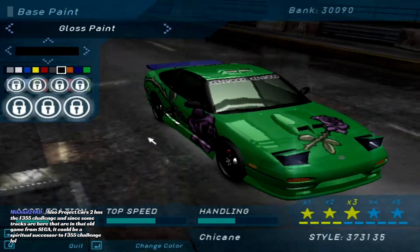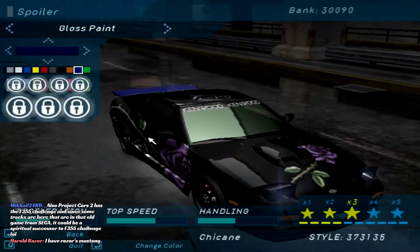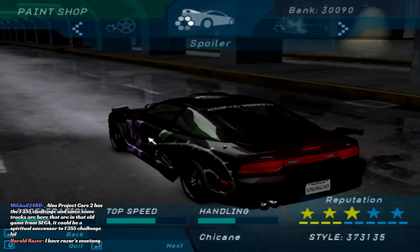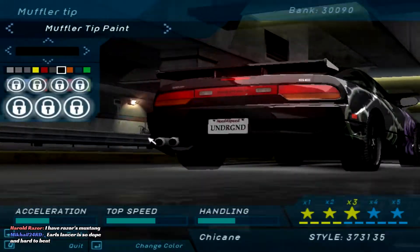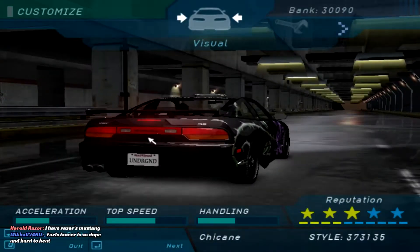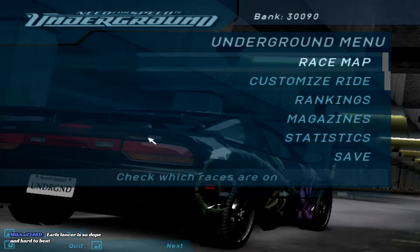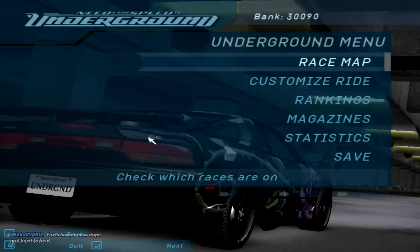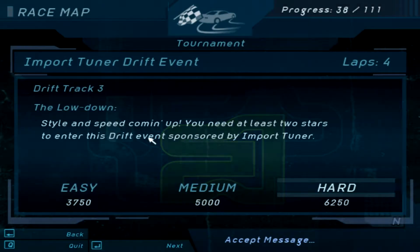Welcome to part number 18 of Need for Speed Underground. This is The Movement Chicane, and today we're going to be doing the drifting tournament that we saw in part number 17. I'm just quickly going and painting up the 240SX, painting it black, because it looks really good in black. Earl's Lancer is dope. And here it is, Import Tuner Drift Event.